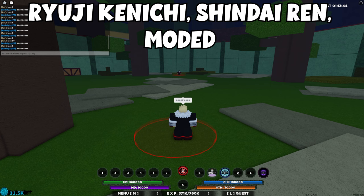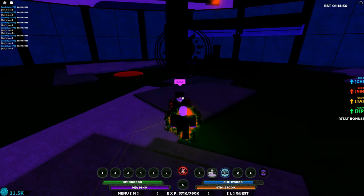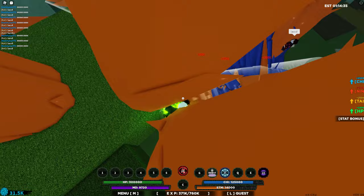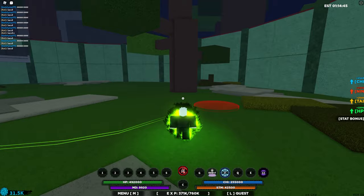We start off with the fundo combo — it's a two-move one-shot combo including Shindai Ren third move and Ryuji Kenichi Z-spec. To do this combo, use Shindai Ren third move and they'll actually hit you. If you time it correctly, then use the Z-spec and that's it. As long as all the clones hit properly, that's all it takes to one-shot. It's very, very busted — and since it's only two moves, I'll just do it once.